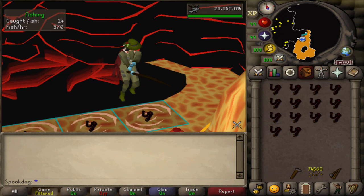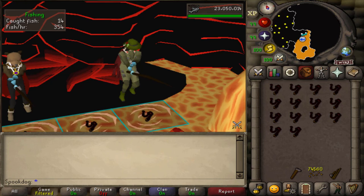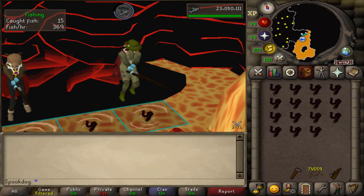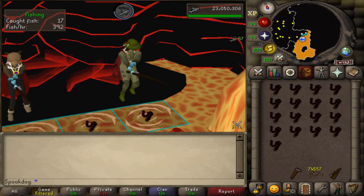It's recommended to have at least the easy Karamja Diary done, so when you equip your Karamja Gloves you get better deals in the shops. It's also recommended to have the Angler outfit for more XP and a Dragon Harpoon. But in this video, I'll show the more casual method for anyone who doesn't have those things.